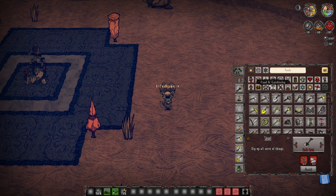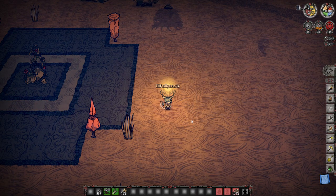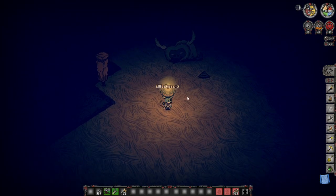Welcome back everybody, my name is AllFunAndGames. I stream every day on Twitch TV and I also make fun little videos here on YouTube. Today we're going to be showcasing where to get poop early on in Don't Starve Together, as one of the easiest resources is just essentially walking up to a beefalo. And that is it!